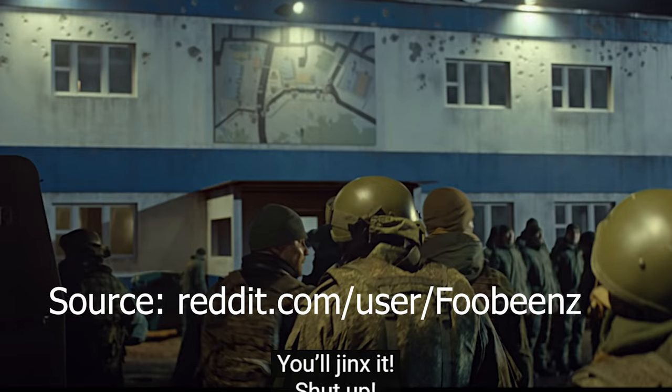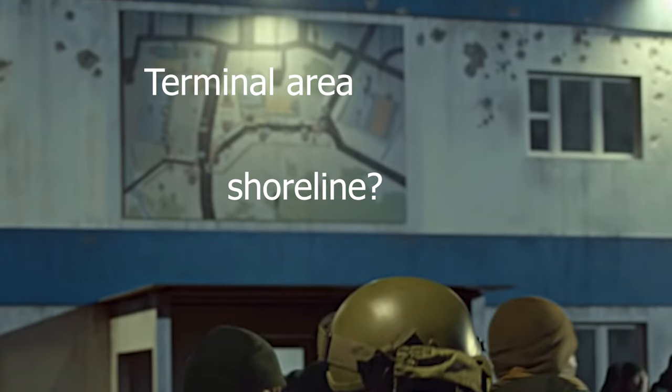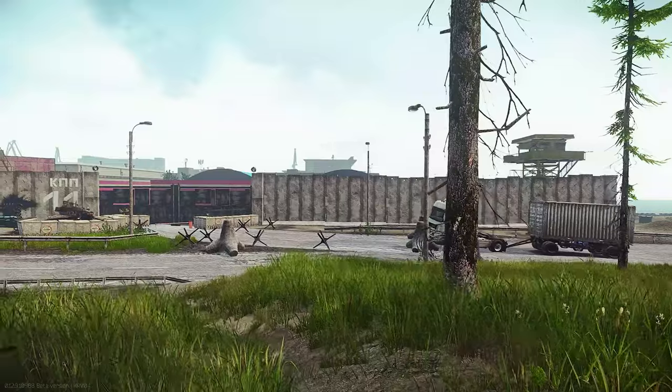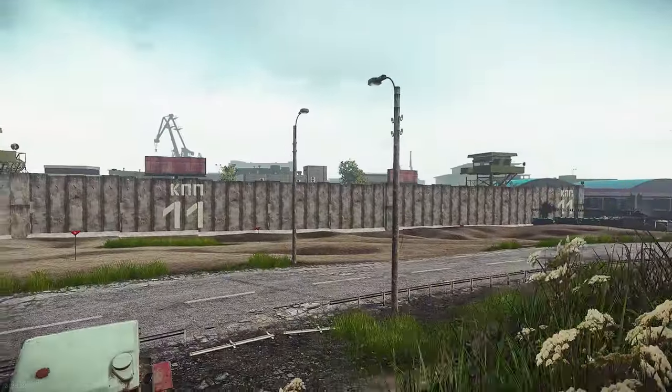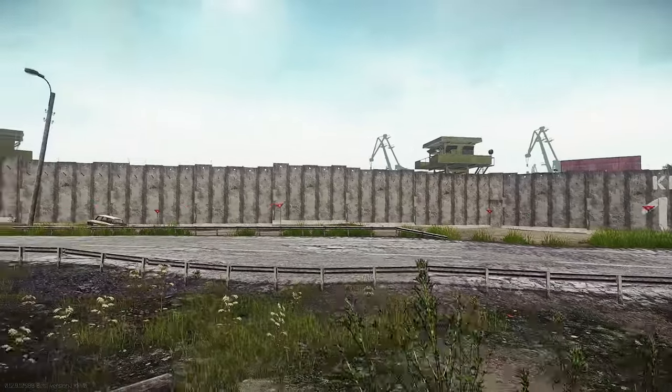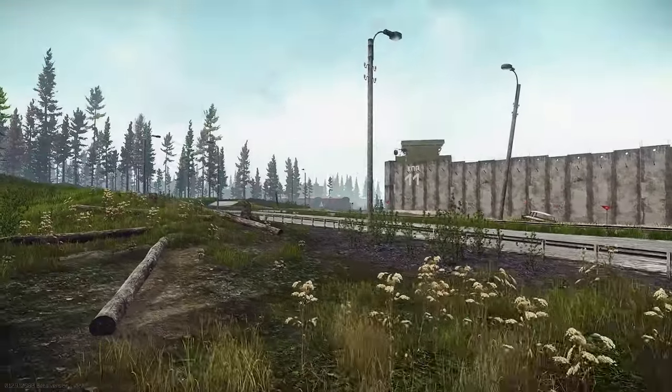In episode 5 of Battlestate Games' Raid series, we saw a map. This is probably the map for the upcoming level Terminal, but I never thought about some docks or port facilities — though of course it makes sense if you think about Shoreline. Right now there is a border, but in the future we can have the connection from Shoreline right to Terminal, and from Terminal we can escape from Tarkov. That is the big idea from Battlestate Games — a big connection with every map in the game.